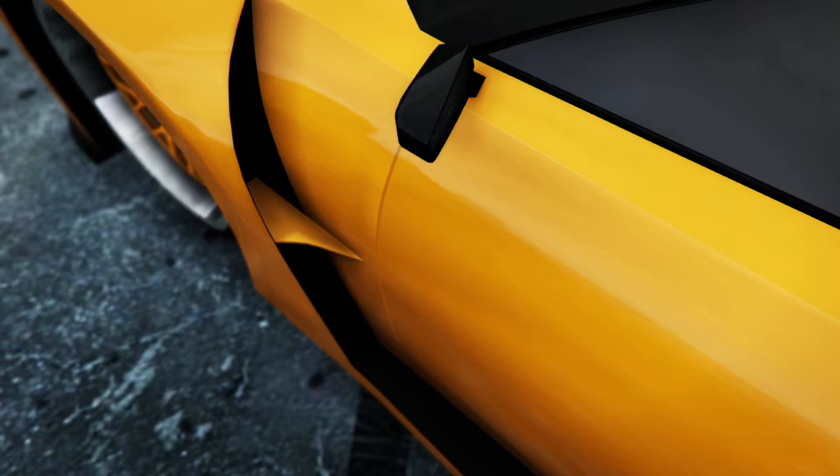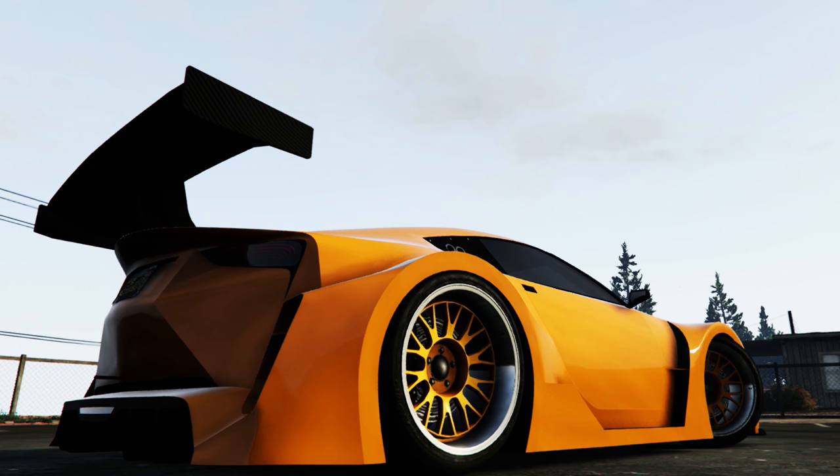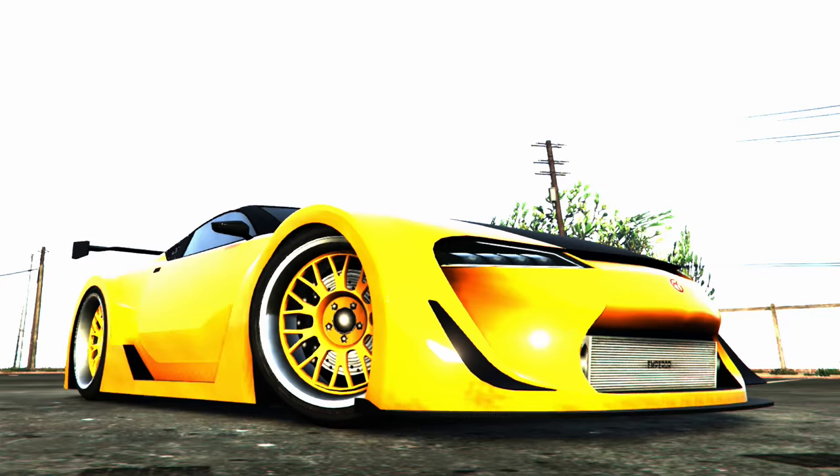Welcome back to real-life car builds in GTA 5. In this episode we're going to be creating a Lexus LFA Nürburgring edition out of the new ETR1. As you probably know, the Lexus LFA is a hypercar built by Lexus — not only the fastest car Lexus has ever built, it's also the most expensive.